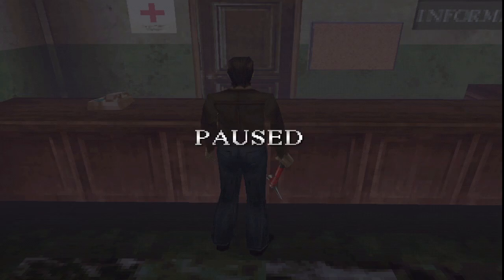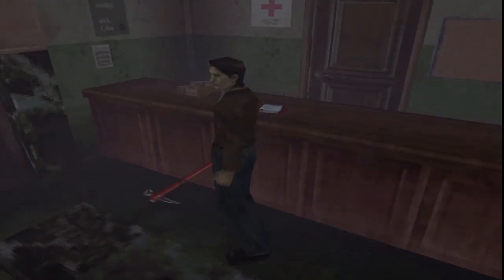Hey guys, Inaccessible Cardboard Coffin here, and we're back with some more Silent Hill. Last time we finished the hospital — that was pretty good. Now we've got an antique shop key from Dahlia, and we have to... Well, she said there's another church we have to go to, so that's going to be fun.